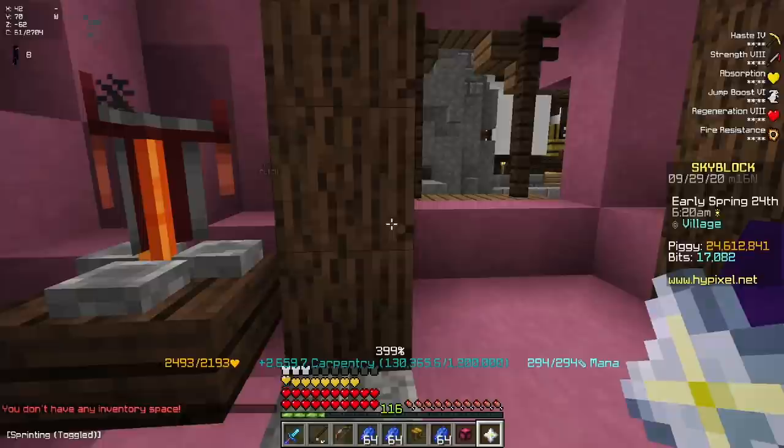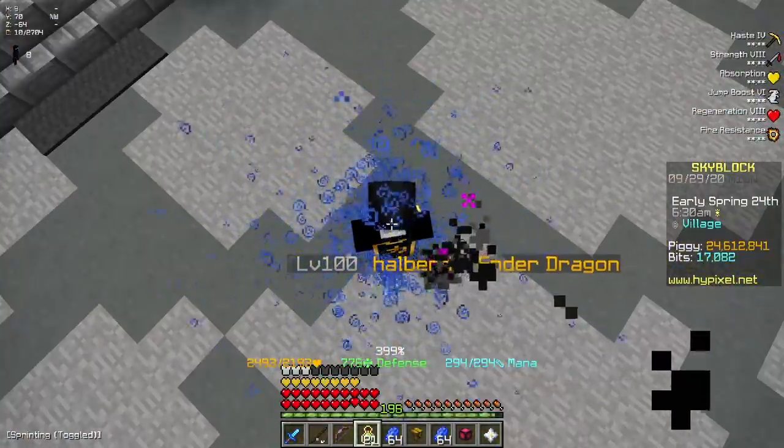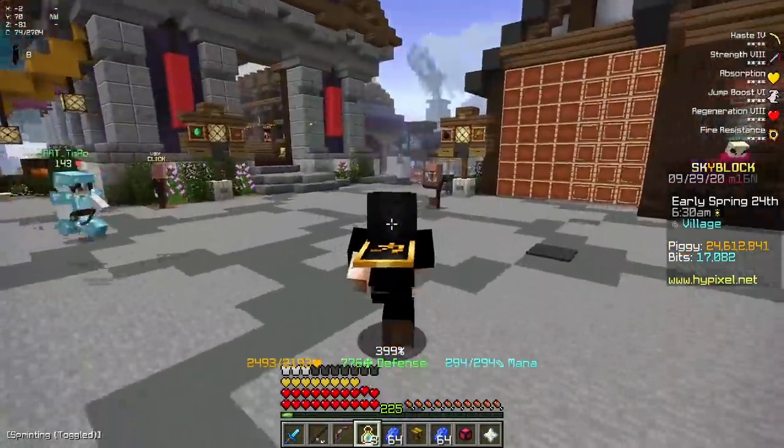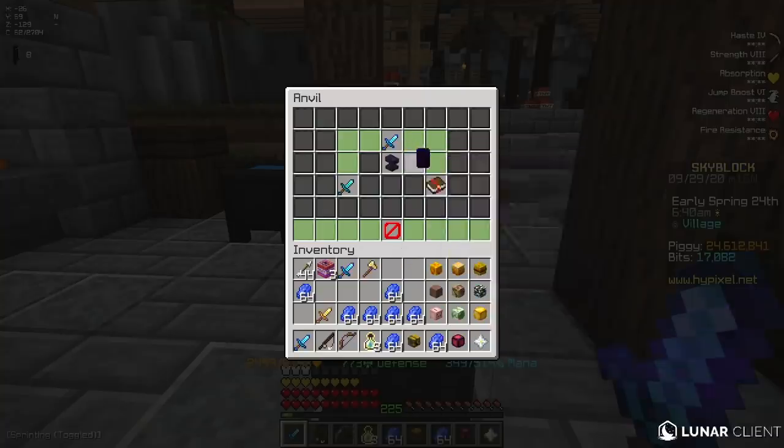I'm just going to make one stack of grand experience bottles, and that could actually be enough. It was like 200 and something levels, so I'm just going to keep going — 220, it might have been 220. So to combine these it was 207, okay. Yeah let's just do this. Bang — Enchanted Shadow Fury.